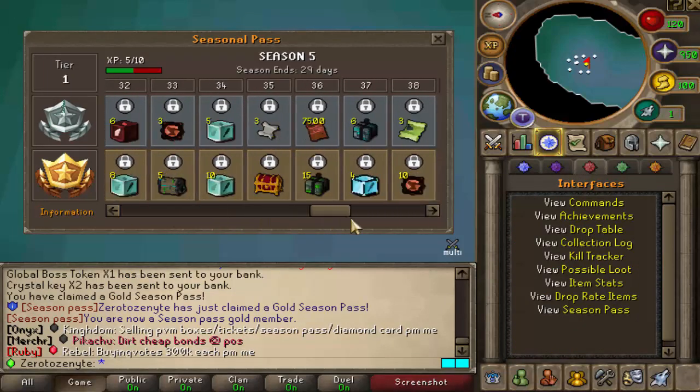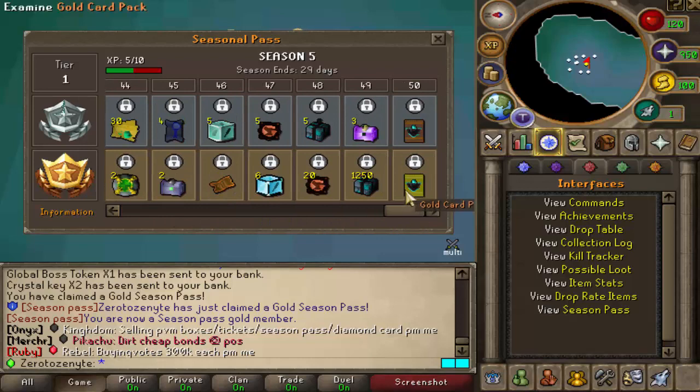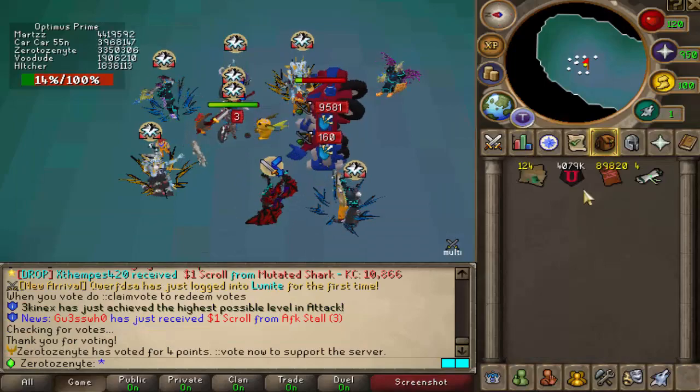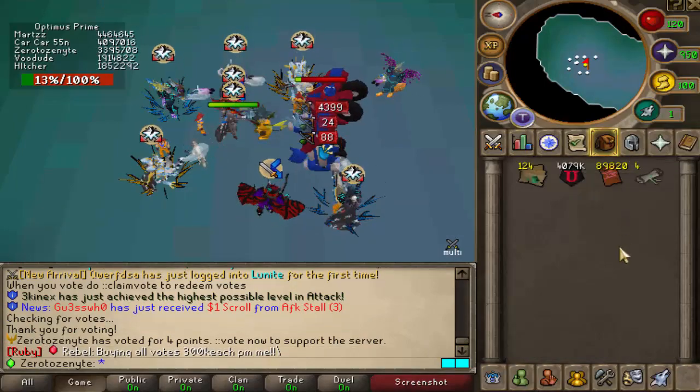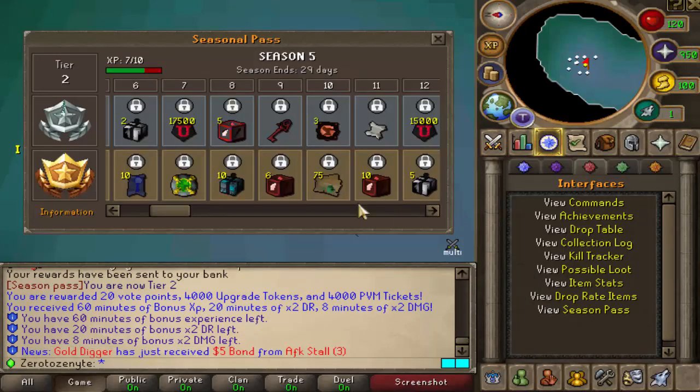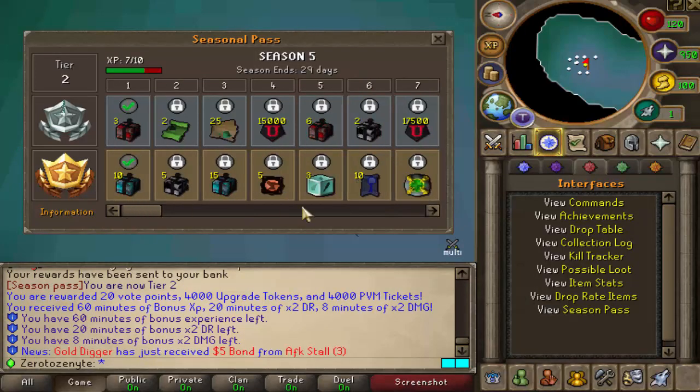The Battle Pass can be checked out at the interface right here on the third tab. All we have to do is go to PVM — we've got 30 deaths in total and the rewards are absolutely beautiful, including a bunch of Bonds, Cards, and Tickets. So we definitely want to go ahead and complete this. We've just voted and got the beautiful vote points. Let's go ahead and claim all these.